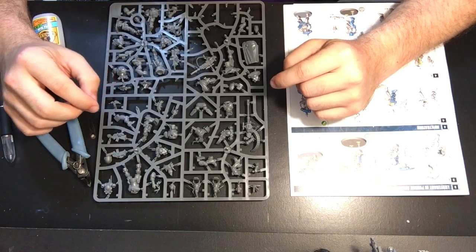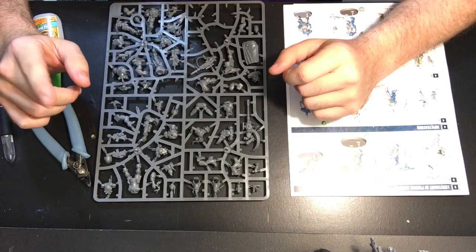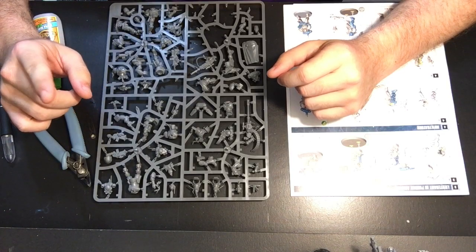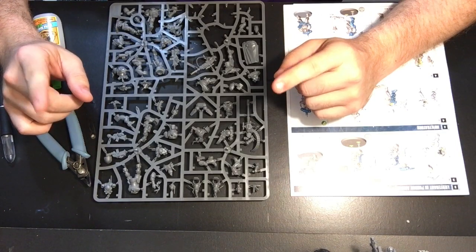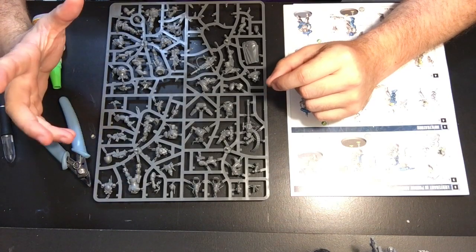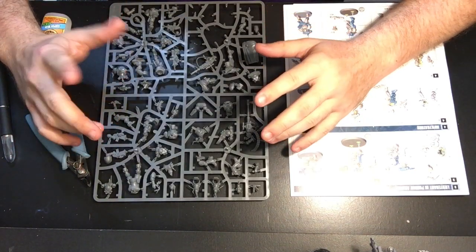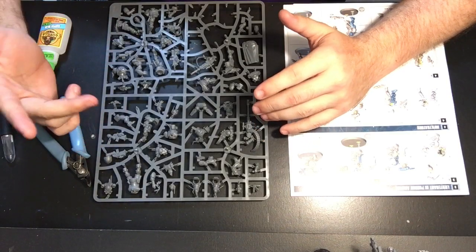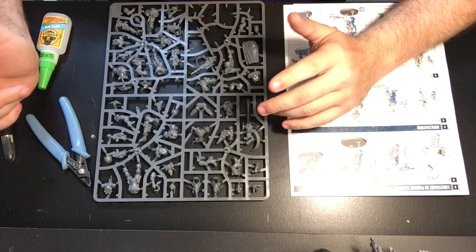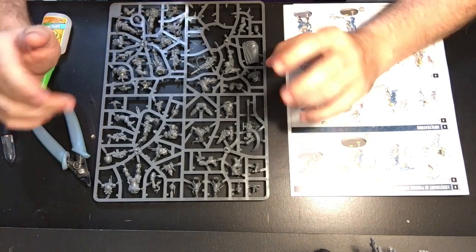Smoke grenades: once per battle, instead of shooting in the shooting phase, this unit can use smoke grenades. Until the next shooting phase, your opponent must subtract one from hit rolls for ranged weapon attacks against the unit. You're not going to use that with a ten-man squad — you'll use it when you're down to one or two men trying to hold an objective late game. So it's not bad. Infantry, Phobos, Primaris — Infiltrator Squad.